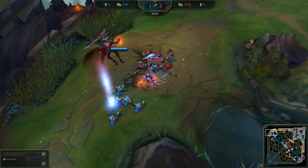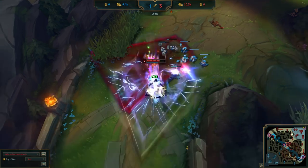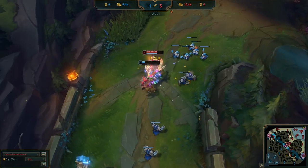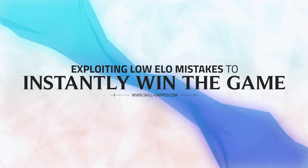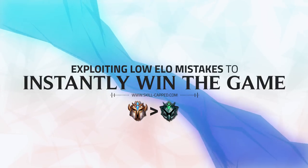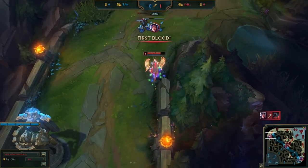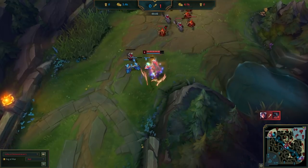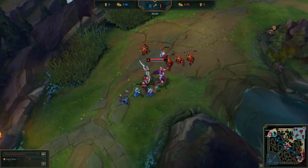Hey everyone and welcome. Today we're going to be giving you a masterclass of how a challenger player is able to completely dismantle a platinum Aatrox in the first 3 minutes of the lane as Aurelia. There's a common misconception in the league community that you cannot learn from smurf games, often dismissing super valuable information and saying things like, 'yeah of course a challenger will crush this platinum player.' But what you need to ask yourself is how did they do that and how can you do it too? In this guide we're going to be teaching you exactly that — setting up trades that you can't lose, into early kills and snowballing out of control.